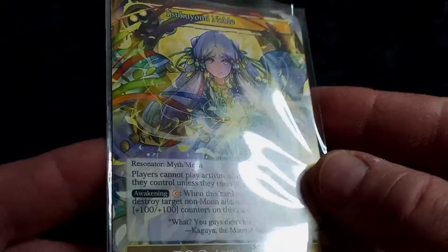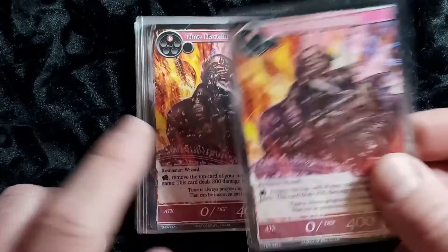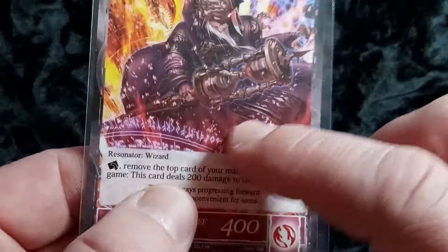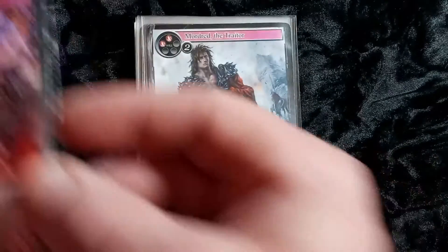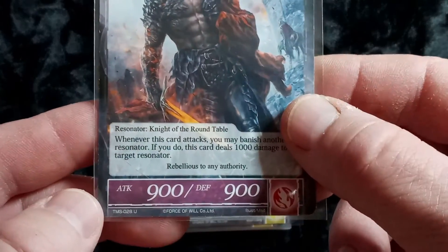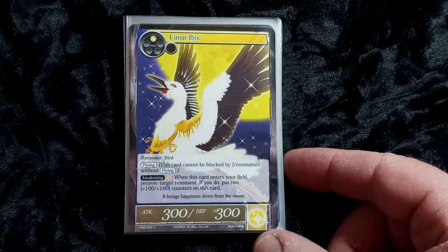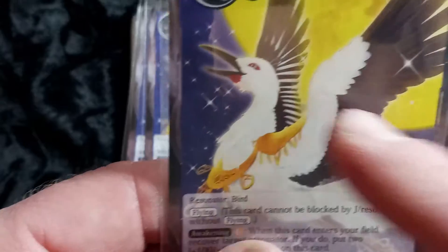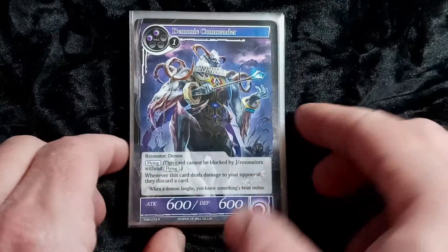She's a secret rare, not a foil, but still a cool card. Time Traveling Emissary — he's got like an hourglass weapon of some sort, that's cool. Mordred the Traitor — not crazy about this card, it's an uncommon, haven't arrived that far in the story yet. Lunar Ibis — a common, wonder what the jewelry is about.